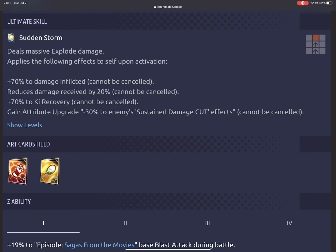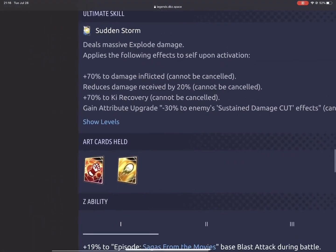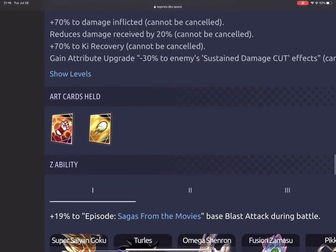His ultimate skill 'Sudden Storm' deals massive explode damage. Upon activation he receives four buffs: plus 70% to damage inflicted, plus 70% to energy recovery, reduces damage received by 20%, and gains attribute upgrade minus 30% to enemy sustained damage cut — and all three red buffs cannot be canceled at all. So Vegito Blue and Beerus cannot cancel them. Effectively you could say he receives around 100% to damage inflicted because he removes minus 30% to enemy sustained damage cut.